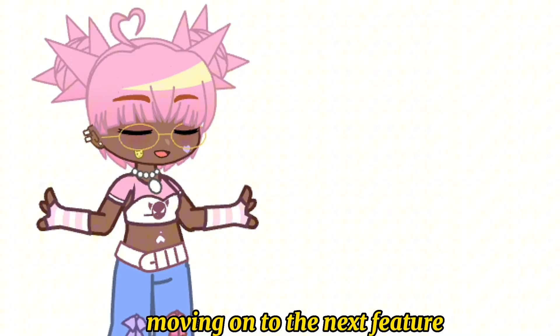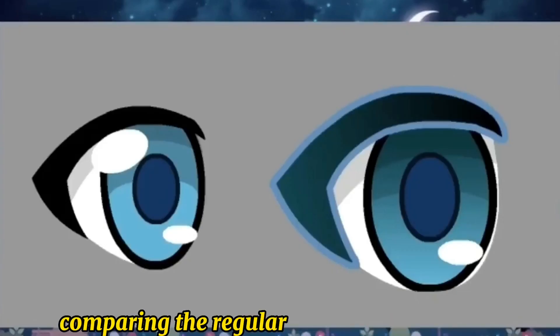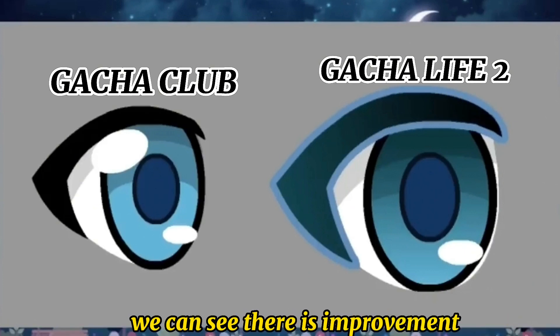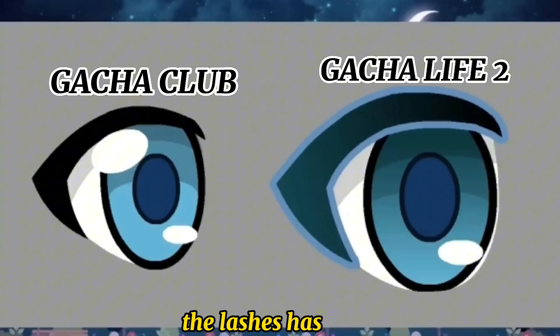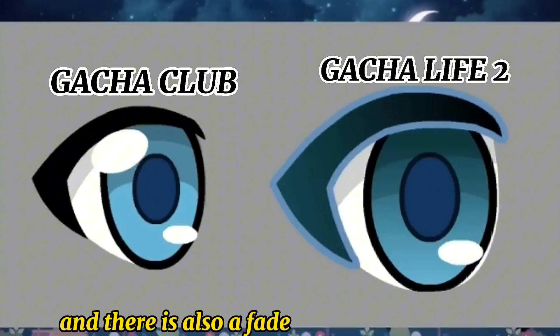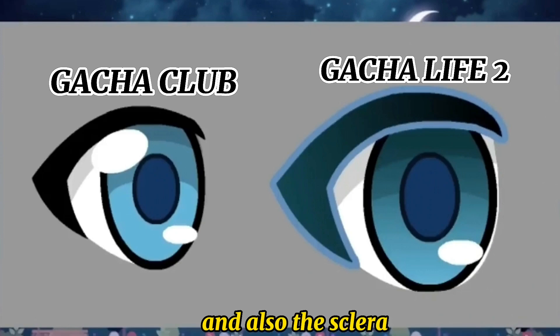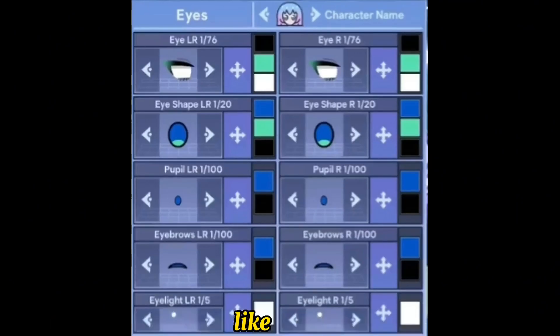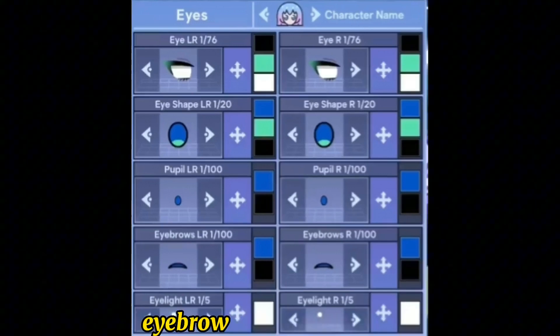Moving on to the next feature, which is the eye feature. Comparing the regular Gacha Club default eyes to the Gacha Life 2 default eyes, we can see there is improvement. The lashes have outlines, meaning the eyes will be composed of the lash outline, and there is also a fade option for the lash base and the sclera. This is basically how the eye feature will look, with everything being separated — like the eyes, eye shape, pupil, eyebrow, and even an eye light.